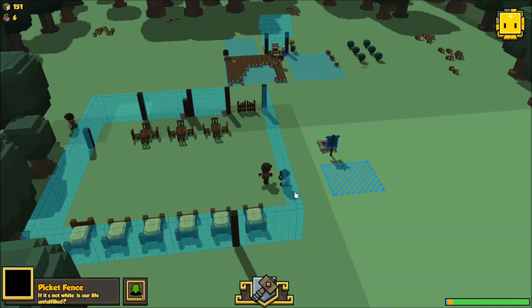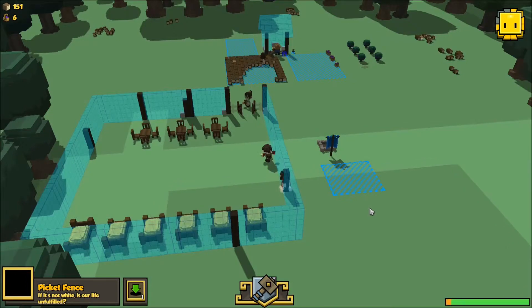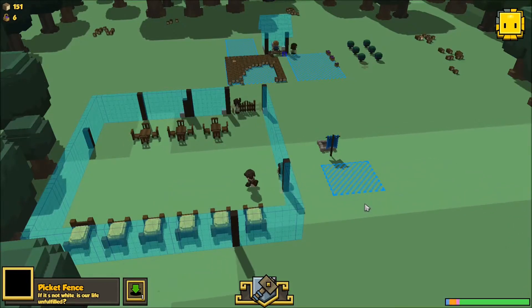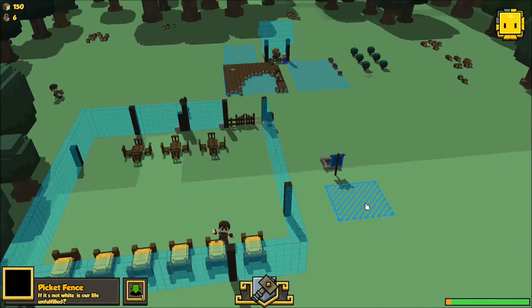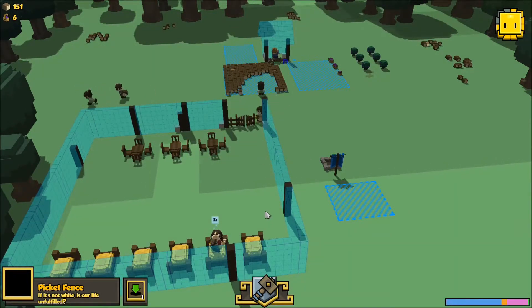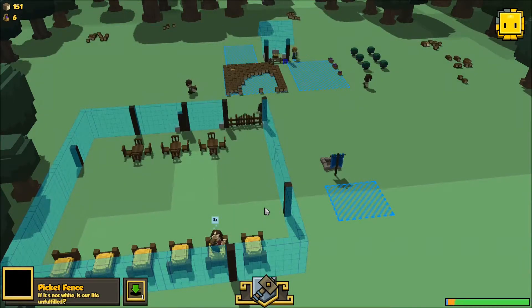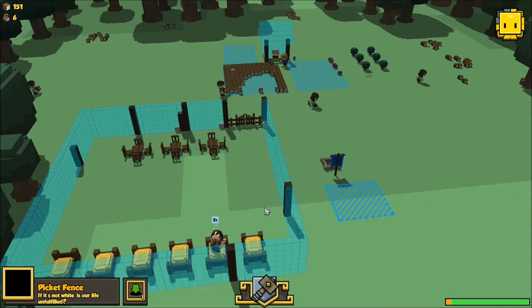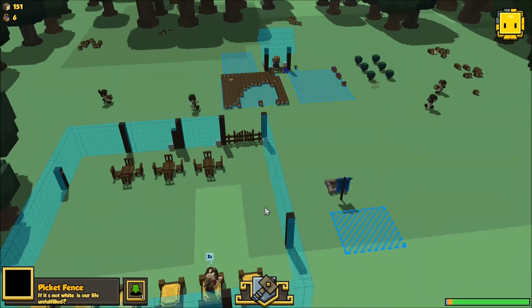You're going to go right through that wall — yes you are — no, you're going to build the wall. Here we go, here we go. I can't believe I even thought about using a fence gate before. Wow, that works really well.